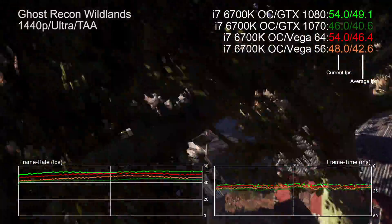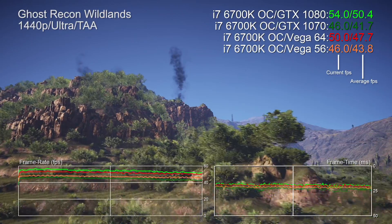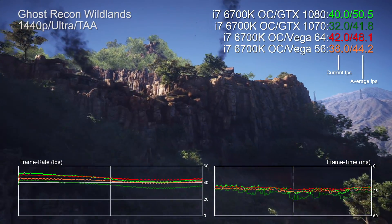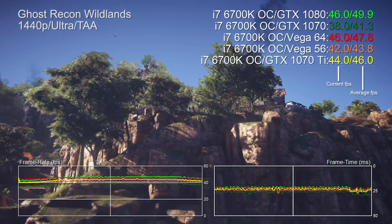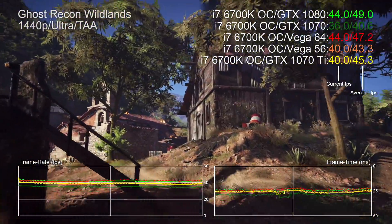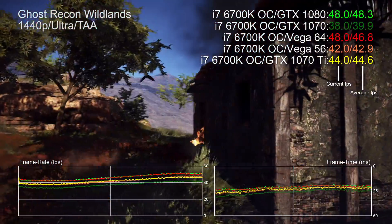Let's slot in Vega 56 and 64. By and large the 64 is just a tad slower than the 1080, but for much of the bench the two cards are on level pegging. The 56, meanwhile, is about six percent ahead of the 1070. So basically, if the 1080 and 1070 define the top and bottom of the performance range, both Vega products sit in between. Now adding the 1070 Ti — it's not quite as fast as Vega 64, but it beats the 56 and sits right between the 1070 and 1080, exactly as it was designed to do.